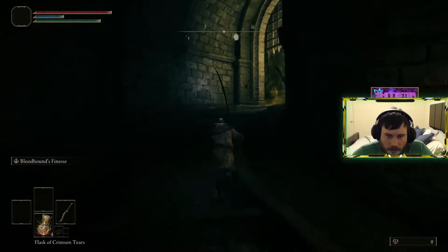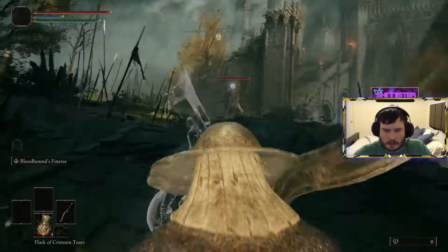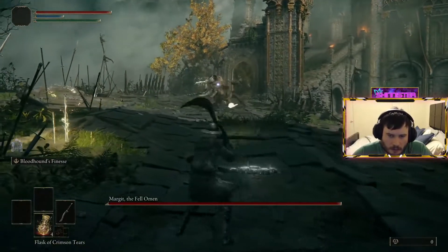Margit the Fel is the first big boss in Elden Ring that you meet on the bridge guarding Stormgate. This boss fight has two phases, and I've broken the fight down into three moves that you need to watch for and exploit.